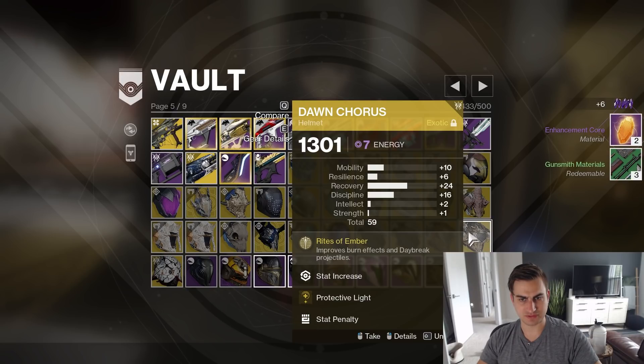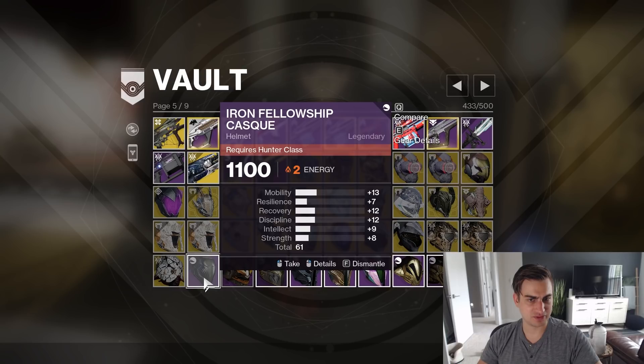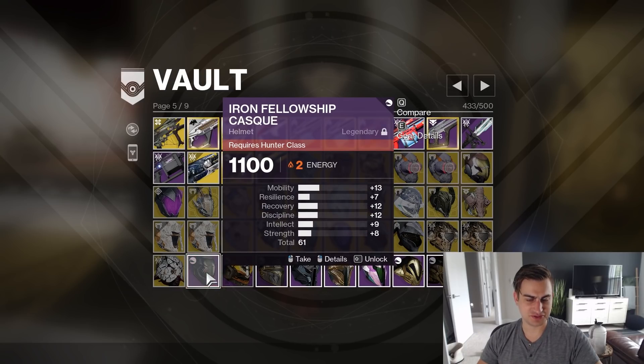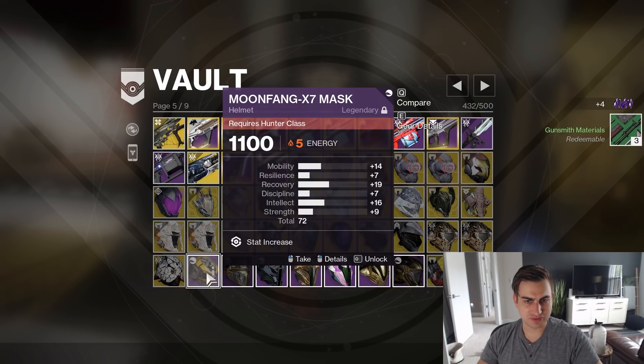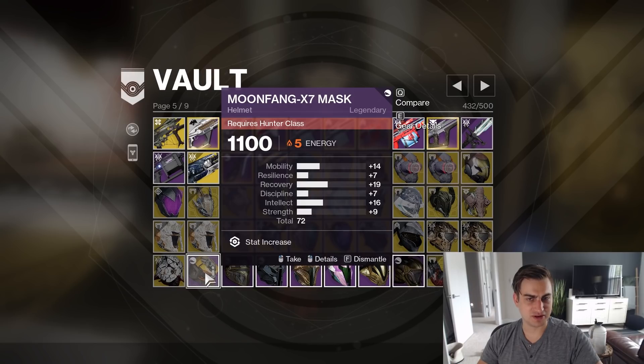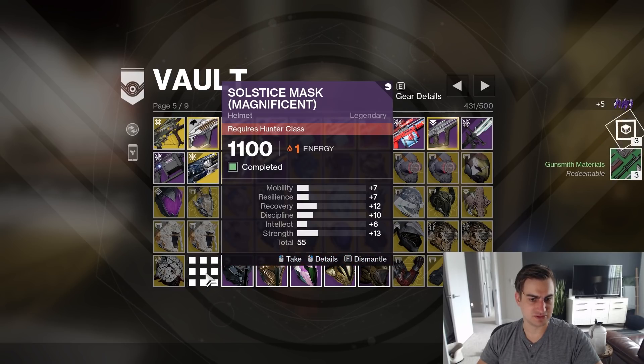Dawn Chorus — two of these, 59 but 24 Recovery, that's why I kept it. I'll just keep both of those for now. 64 Iron Fellowship chest — yeah. 62 with barely any Recovery. Oh, but it's okay. I saved it because it's been Moonfang, but now I don't need that anymore. And now you can delete that because that's not important anymore either.